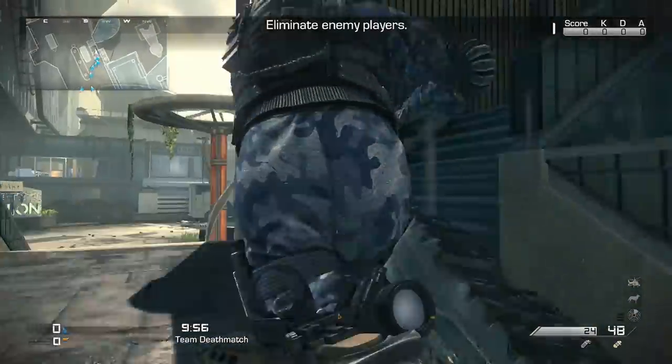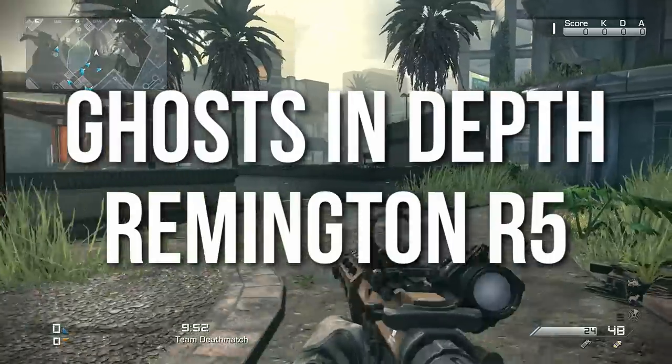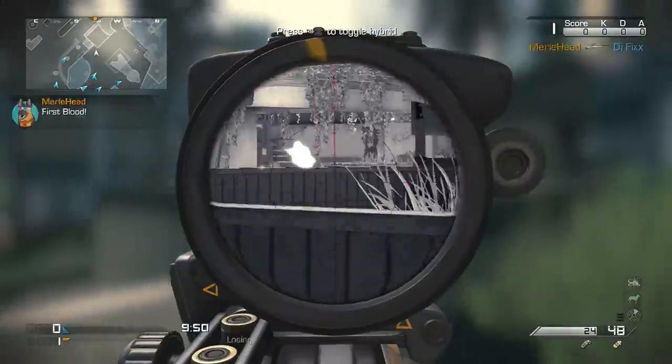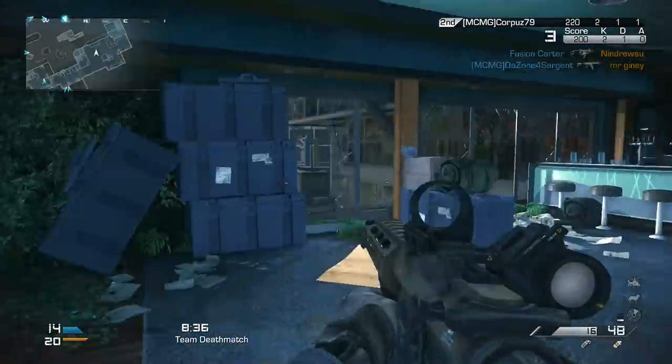Hey guys, Drifter here. Welcome to Ghost In-Depth. In today's episode, we're going to be talking about the Remington R5 Assault Rifle. This is one of the more popular assault rifles — I see it online quite frequently, and some of the pro players like it as well, so I figured it would be a good one to go over.